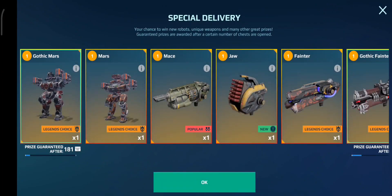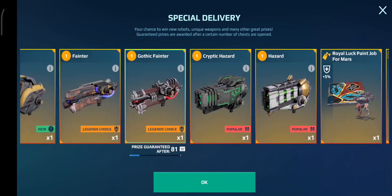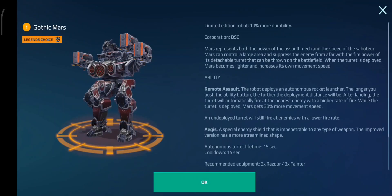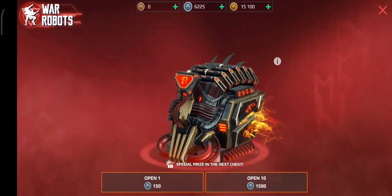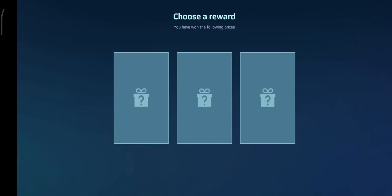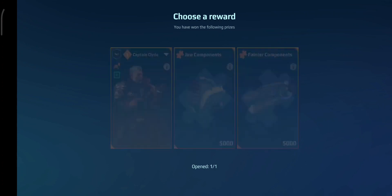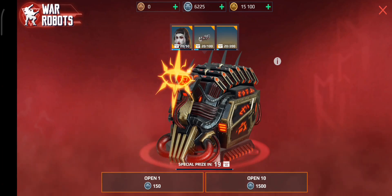Right, special prize — what can we even win? There's not even a lot to win. I bet it'll be something new... it probably won't be anything new. Imagine if it's the Gothic Mars. I have genuinely no idea what this could be. Oh wait, okay, that's pretty good — 5,000 Jaw components! That is not too bad. I will definitely take that. Surely that means I can build a Jaw at the end of this.